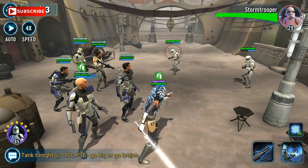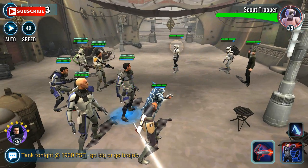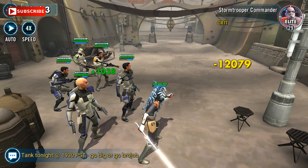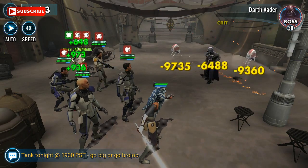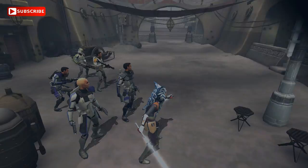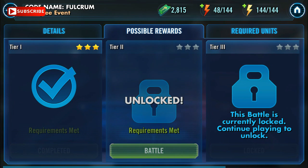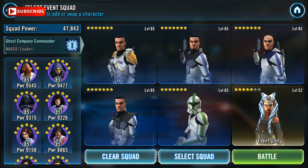The zeta on Whirlwind is definitely worth it, because otherwise it's very frustrating — you want to hit a target and they have Foresight, so you either have to switch targets or wait, running the risk of having all her buffs cleared by Asajj Ventress, a B2, Darth Nihilus, and so on. Timing is everything.